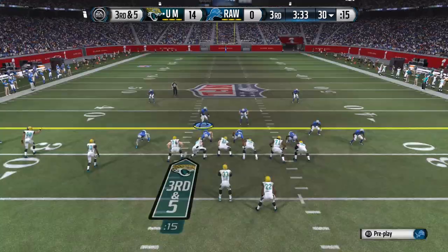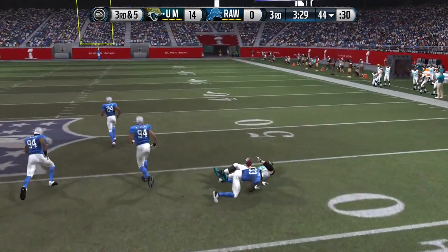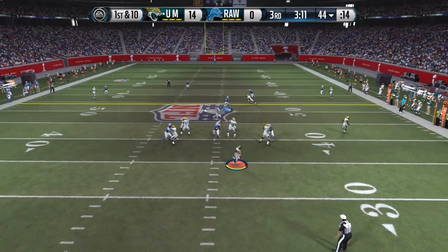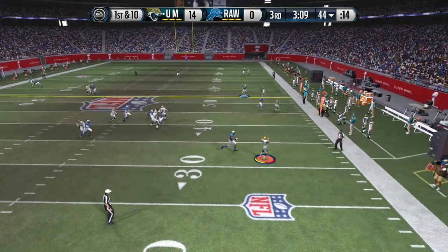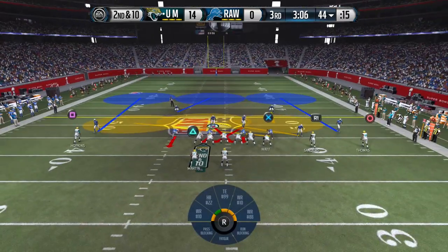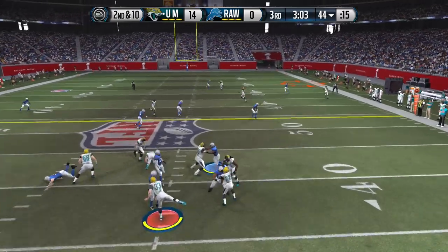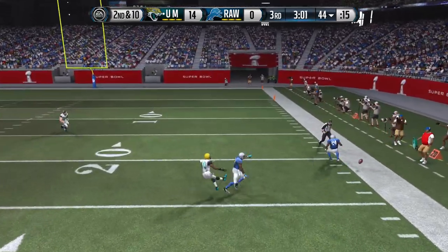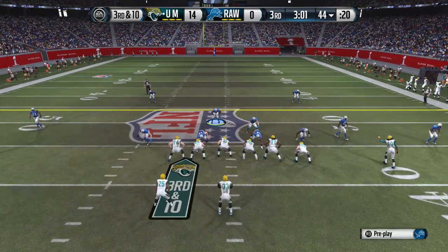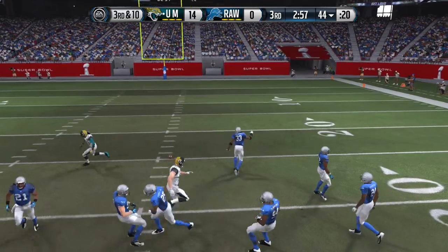I have to get a turnover. JJ Watt again — another catch in traffic, gets hit by Charles Tillman. He throws it up into coverage and Tillman just cannot make that catch — we need that turnover. Jonathan Joseph, you can't get it either — you've got to be kidding me. Two plays in a row we drop a pass, and then on third down we drop another one. He ends up punting so I get the ball, but I'm at my own ten yard line.